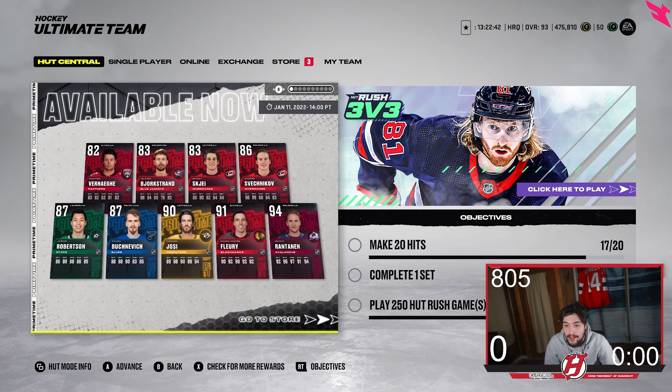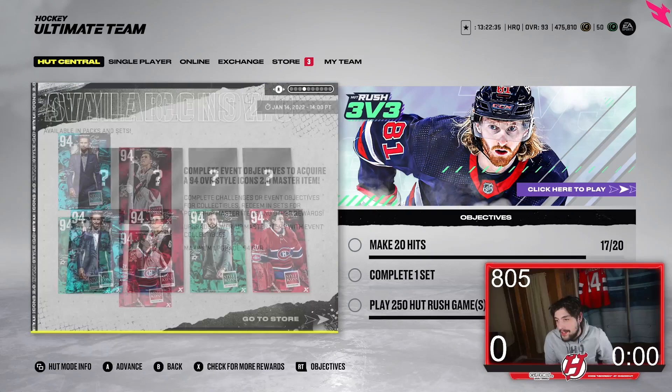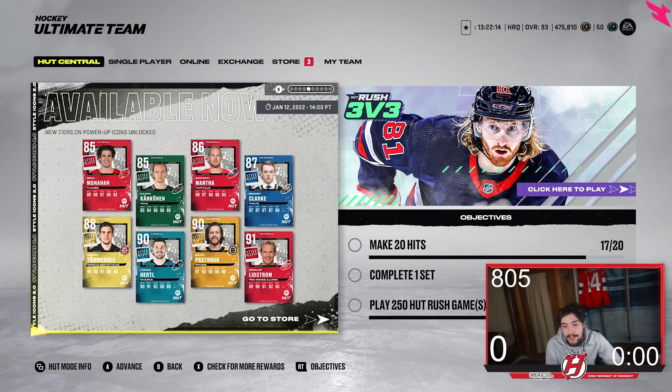Verhage is a very underrated player in general. You also have Jack Campbell, Evan Cormier Plays of the Year cards, some new event items including Nick Lidstrom — which actually looks pretty good. He has Gold Shutdown, which is an underrated ability. Also 90 Pastrnak, an X-Factor upgrade, Thomas Hertl 90 overall, Tom Earnhardt 88, Brent Clark, Anthony Mantha, Kokkanen, and Sean Monahan.